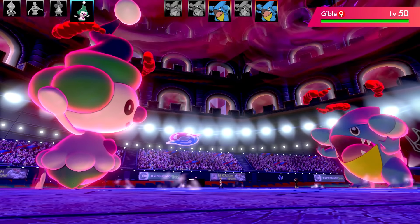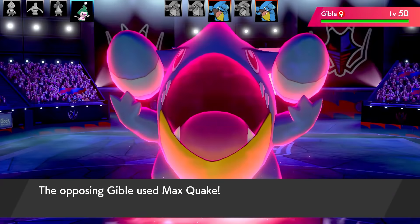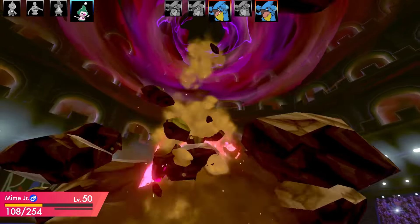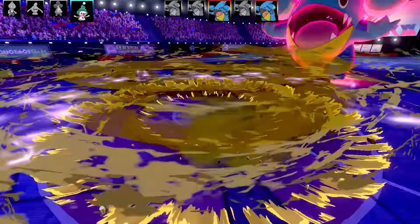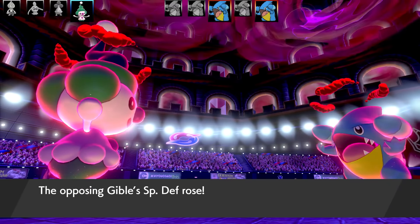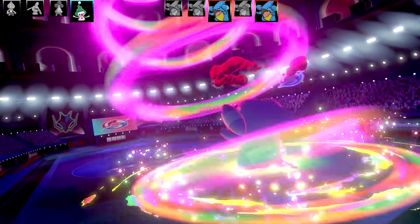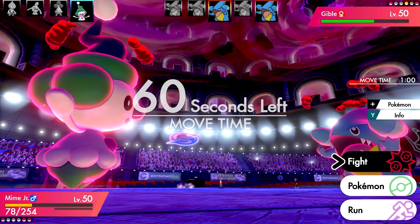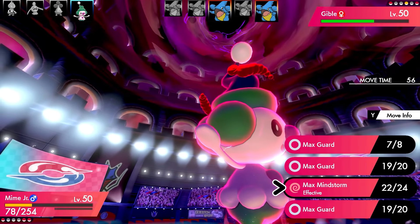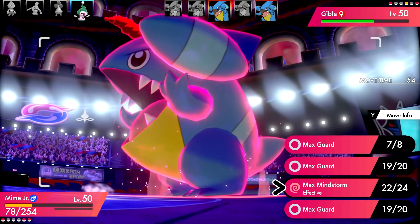Dynamax Gible comes out looking very fresh and goes for Max Quake — a smart move. It didn't do a lot of damage but gave the Gible a plus one in Special Defense. Max Mindstorm does a really, really small amount of damage — that was very, very bulky. The Trick Room has also run out.